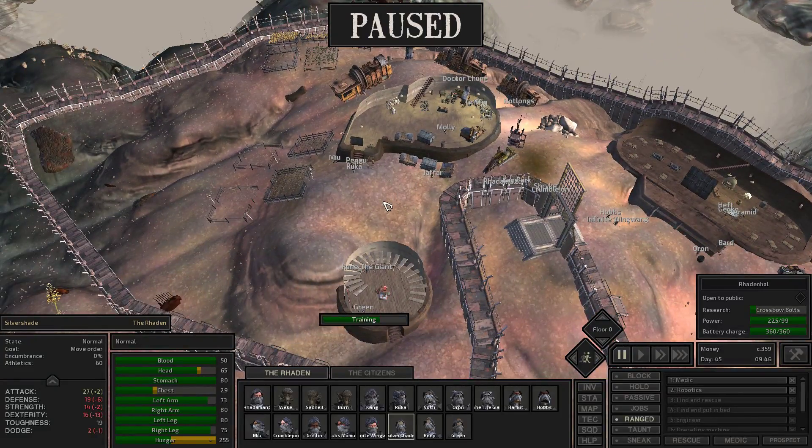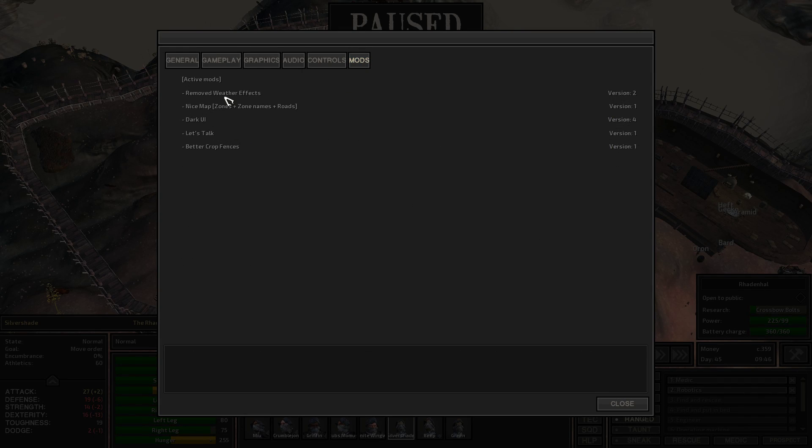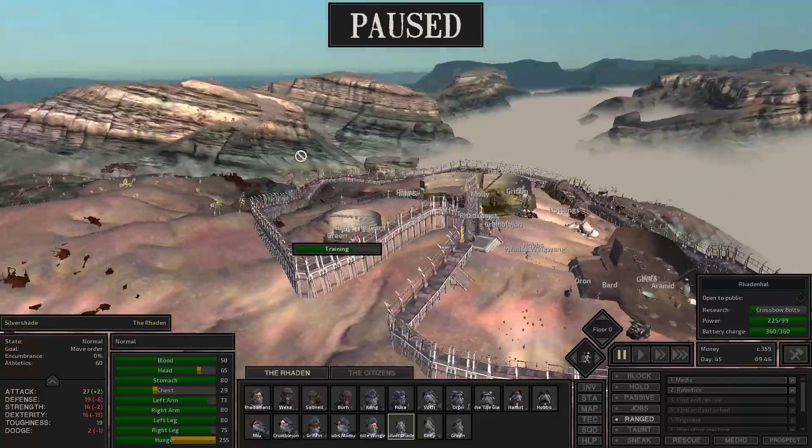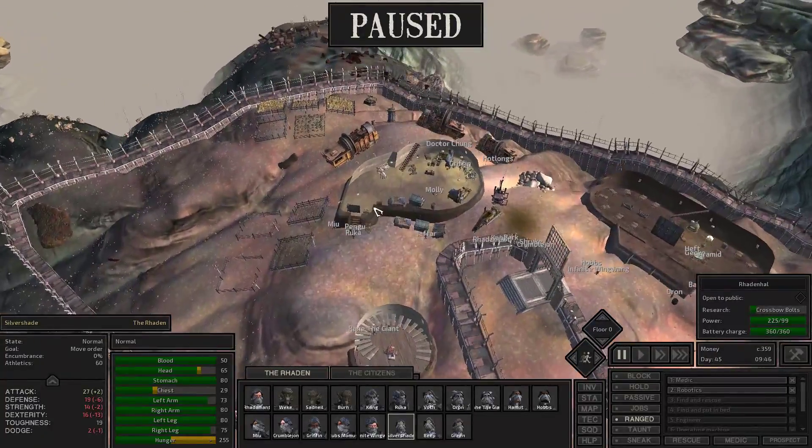Off-camera I installed two more mods. Going into my options, mods loadout - I have Removed Weather Effects, Nice Map, and Dark UI that I've been running. I've been running Dark UI almost forever. Nice Map and Removed Weather Effects have been running for a while. Removed Weather Effects makes it tolerable to live in the Fog Islands - otherwise it's just pure fog with nothing to look at.